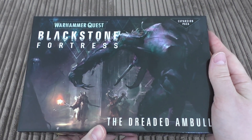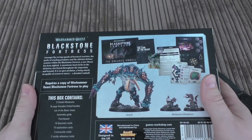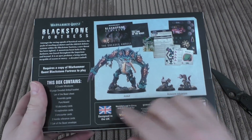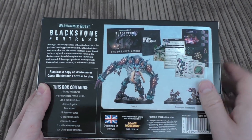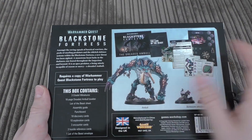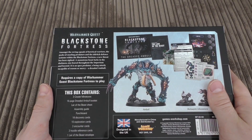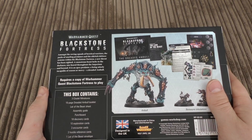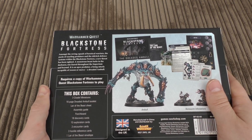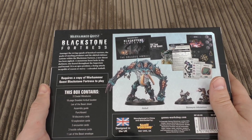The box art is in a similar vein to Blackstone Fortress — you can definitely pick these out on the shelves. This is the Amble and the Boreworm Infestations. The back reads: 'Amongst the roving squads of heretical warriors, the packs of snarling predators and the eldritch defence systems within the Blackstone Fortress, a new threat has been sighted. A monstrous beast lurks in the darkness, one feared throughout the Imperium and beyond. It is an apex predator, a being utterly incapable of reason or mercy — a Dreaded Amble.'